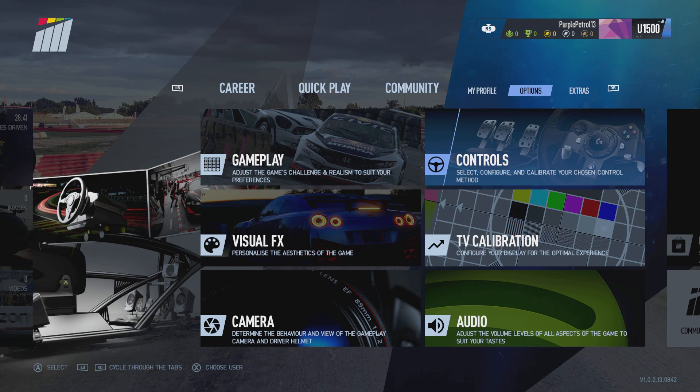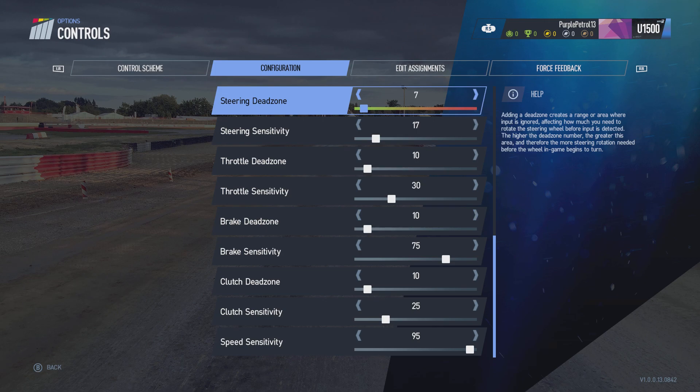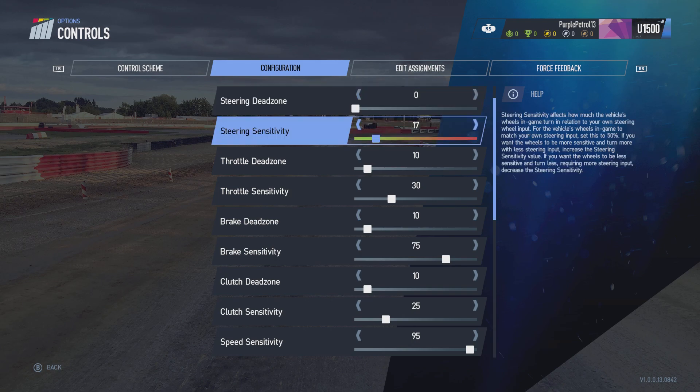Hello, welcome back to Project Cars. Today I'm going to be changing the controls settings according to some advice I've found online. We want to put the dead zones to zero because we don't want any dead zone. Sensitivity needs to go up a bit. This is according to advice I've been researching on the internet to see what people think the best settings are.